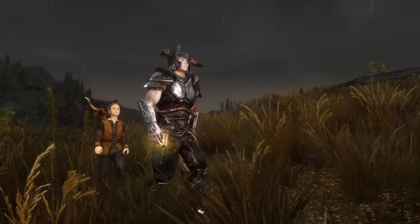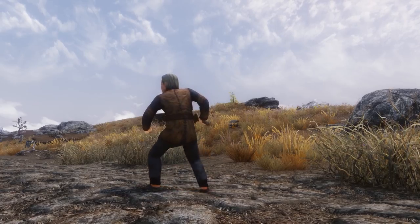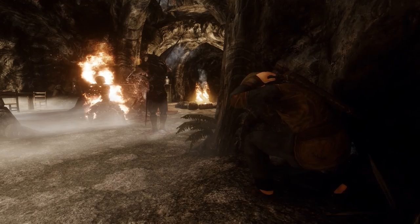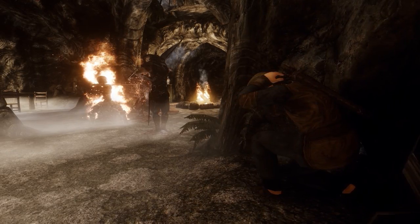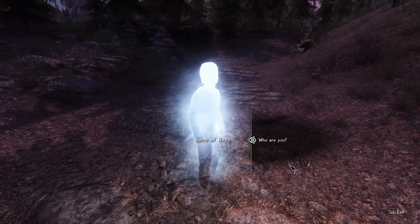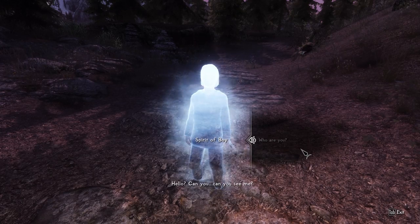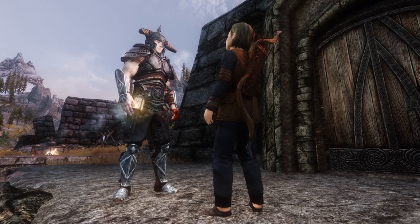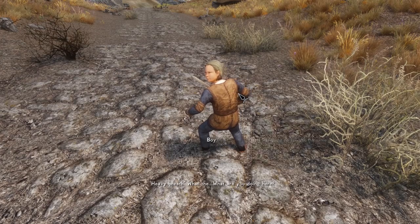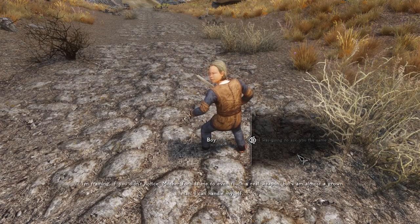As of right now, the mod also features two encounters that come with fully voiced dialogue. One features a young boy playing with a sword in the wild, and the other is the spirit of a boy that's scared and wants to go home. These events come with a level of depth that you wouldn't expect from your average modded encounter. They both feature short questlines where the outcomes change depending on your actions. In the future, the author hopes to add around 20 more unique voiced encounters to the game. In fact, he's also written over a thousand lines of dialogue — he just needs talented actors to voice them. He's already working with eight voice actors, but he needs more. So if you think you can help, we'll include a link for the audition page down below.